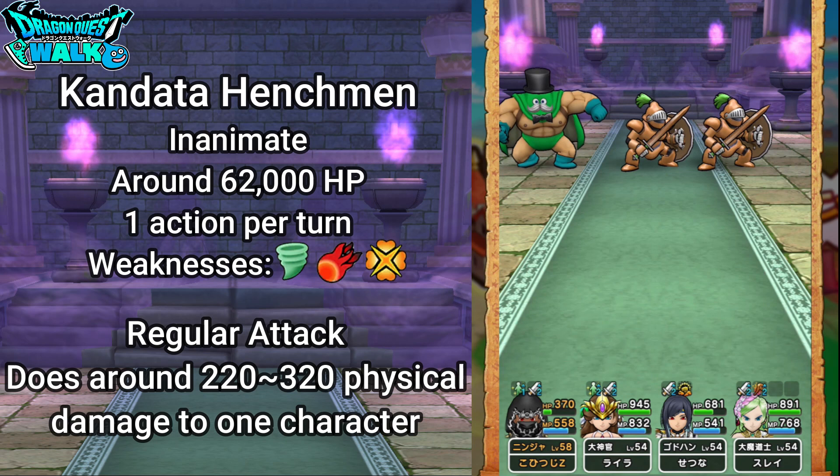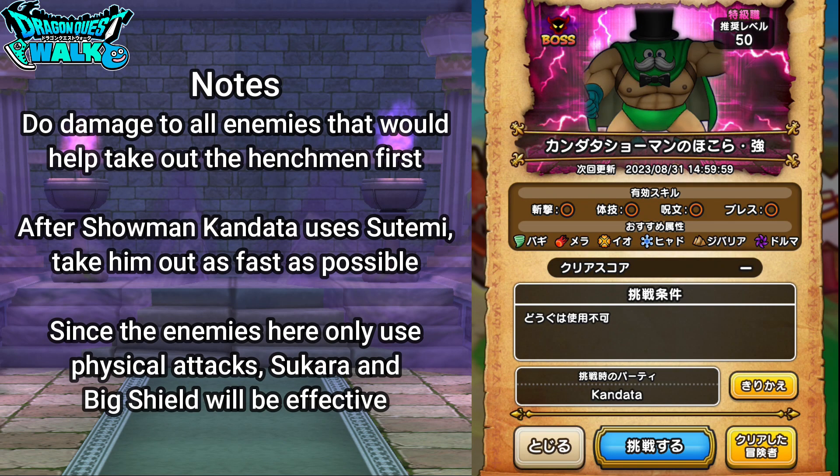Things of note: try doing damage to all enemies to take out the Henchmen first, especially because they provide the defense buffs. After Kandata uses Stemi, take him out as fast as possible. Since the enemies only use physical attacks, Skada and Big Shield will be effective, but for my strategy I will not need to use those particular abilities.